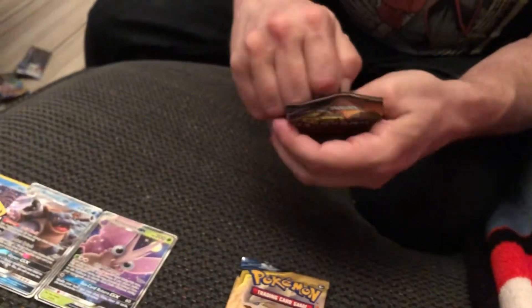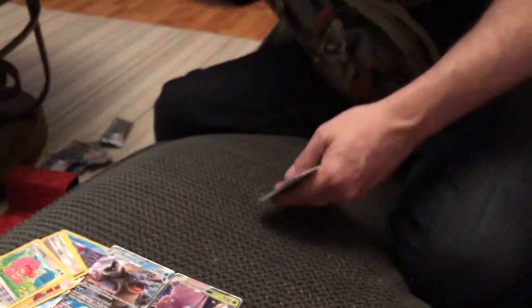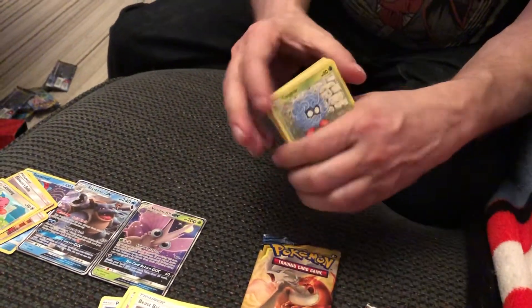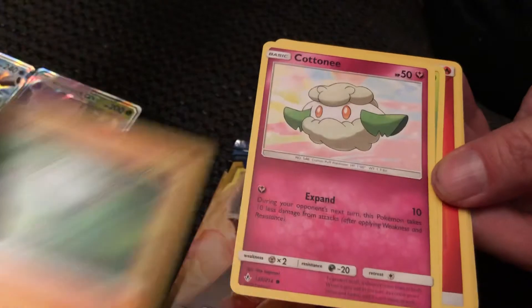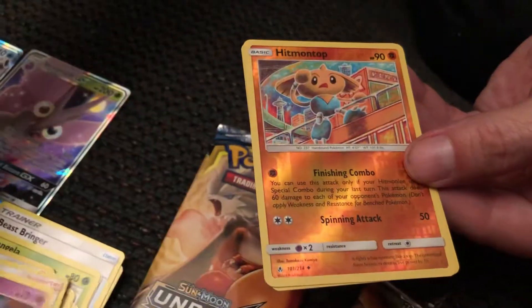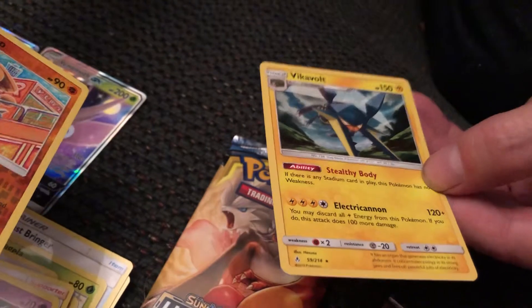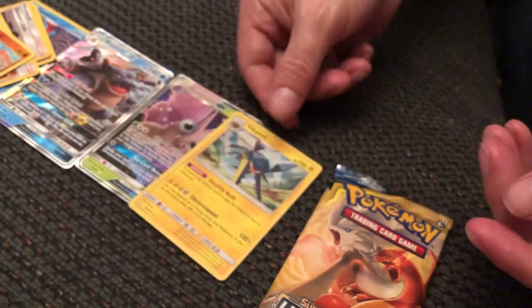And now for the Charizard and Reshiram pack — our last two packs. I'm going to hold this code back too, so we'll have three codes to give away. Tangela, Oddish, Hoopa, Cottonee, Venonat, Fire Energy, Happiny, Welder, Hunter. Hitmontop is our reverse holo. And Holovicavolt — another cool holo. I don't know if I've seen this one before, but it's real cool looking.